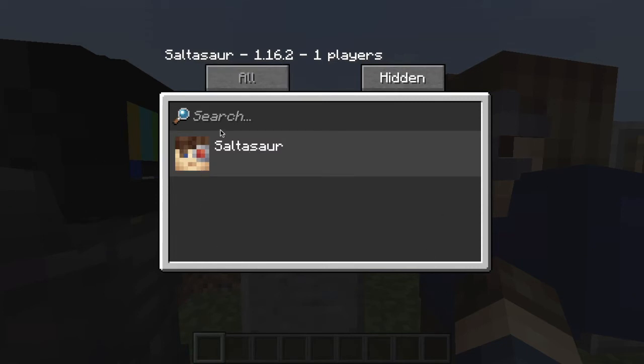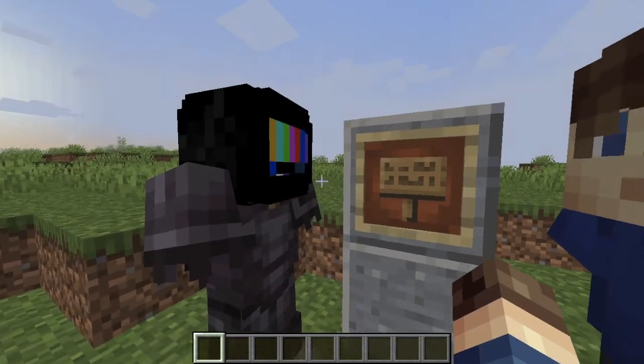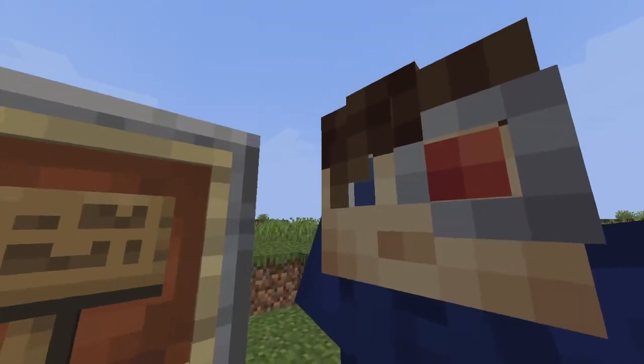Here in this menu, players are given the ability to hide chat messages from other players, and they can also search up individual usernames that are on the server. Whether or not a player is hidden resets when rejoining a server.